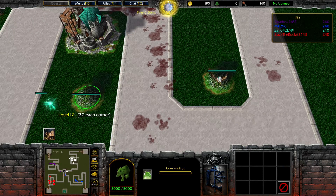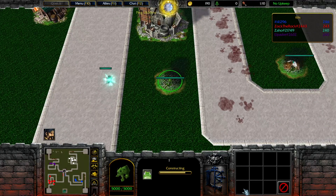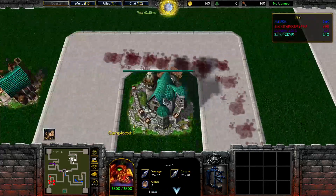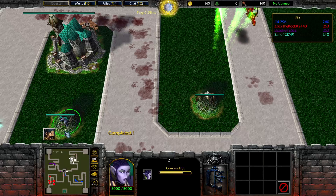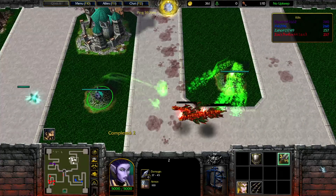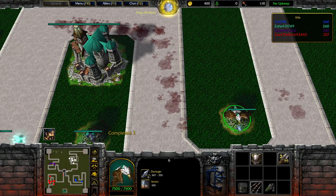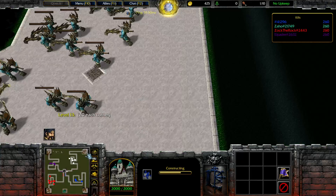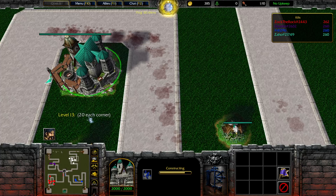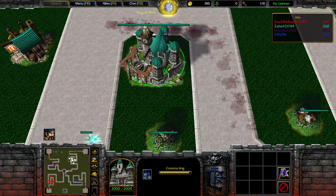Now we need to upgrade our castle, and I will upgrade one or two levels of this tower too — we need a little bit of help here since our castle is not going to shoot. We are gonna be in need of a second tower. Let's just upgrade it — it will do the job pretty much.